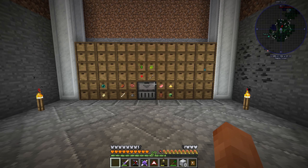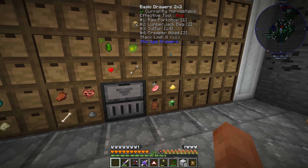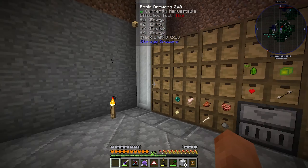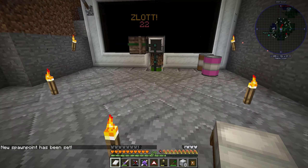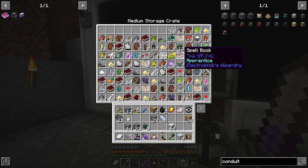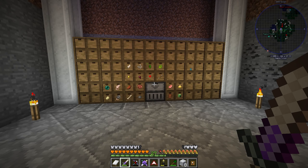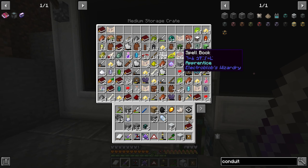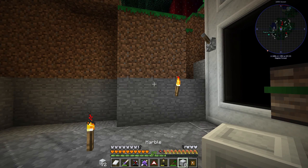The drawer controller automatically sorts things into the drawers. We can only have eight stacks per drawer so I may need to add upgrades. It's becoming night time, let me try to sleep. We're emptying the old chest — there's so much stuff in here. I don't know what to do with all these spell books; they each go into a different slot. I need to get a filter that filters out anything called a spell book.